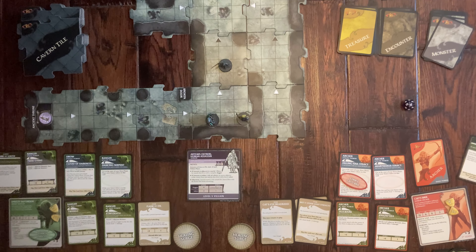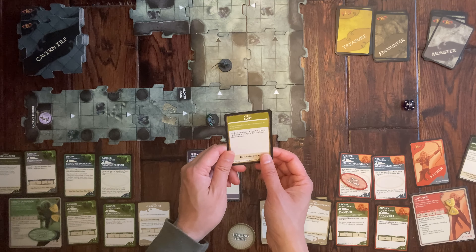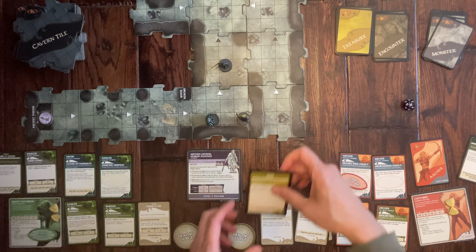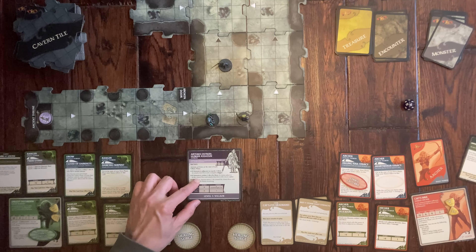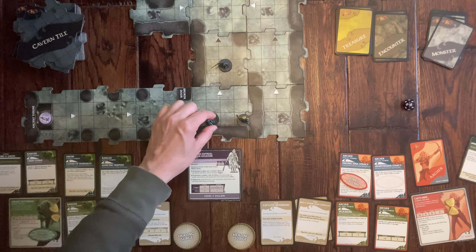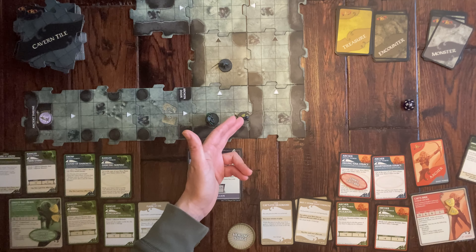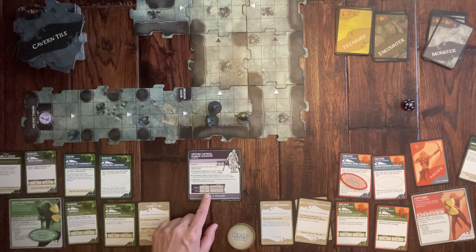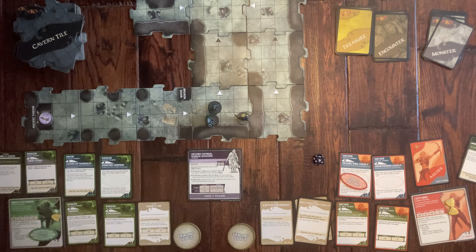We have to activate a remaining monster and draw an encounter card — 'Lost,' which rearranges the dungeon deck. Not too impactful since we won't be exploring much. Artemis is now within one tile of us. He moves adjacent to the closest hero and attacks with a heavy saber attack. Since he's equal distance to both of us, I volunteer since I have armor class sixteen. He attacks me at plus eight, hits, deals one point of damage — I'm down to one health.